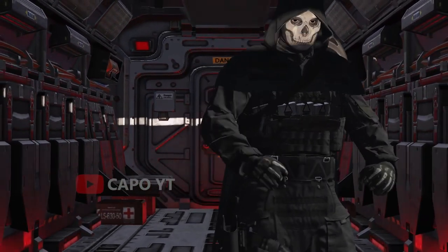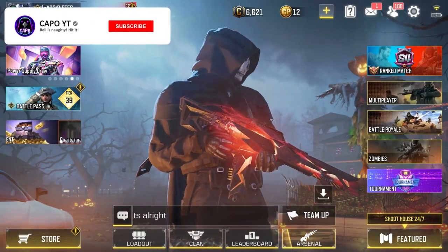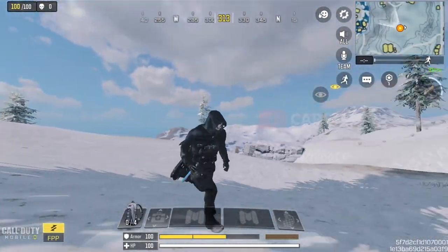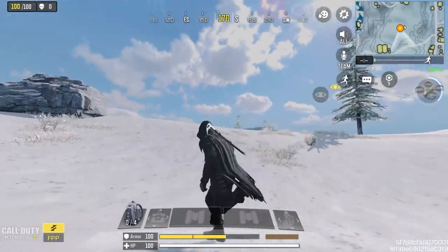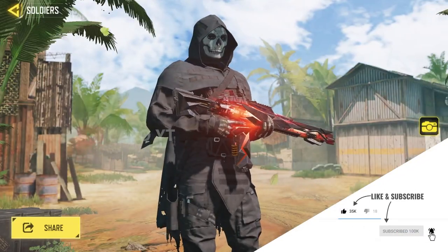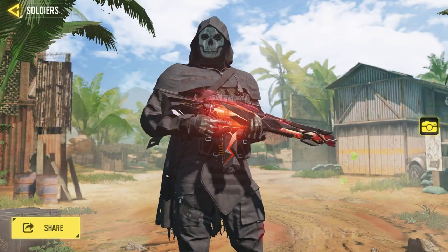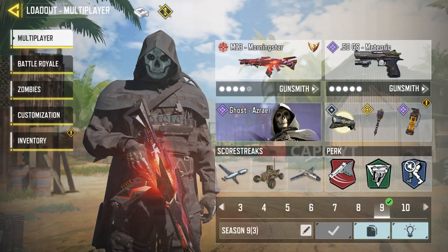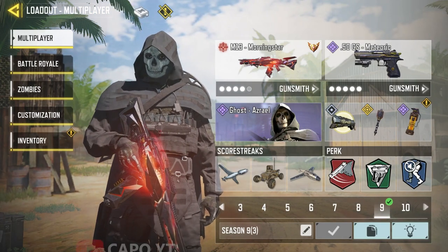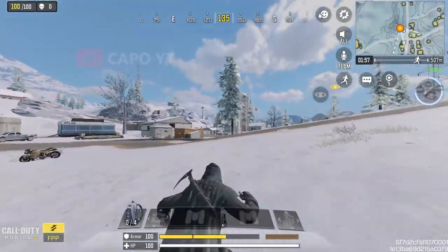The second best item in this Dominion mythic drop is the Ghost Astral skin — the only Ghost skin in Call of Duty Mobile that came from a lucky draw, making it one of the best skins in the game. What I like about it is that while other Ghost skins focus on a military style, this one focuses on the mystic and spiritual side. Astral means the angel of death. It's an all-black skin, making it great camouflage in both multiplayer and battle royale. Ghost is iconic for his skull face, and with this skin you can also see the skeleton of his hand, which is really amazing.